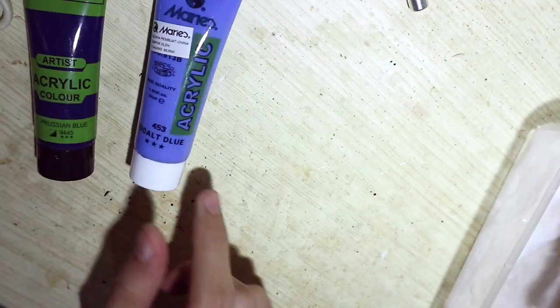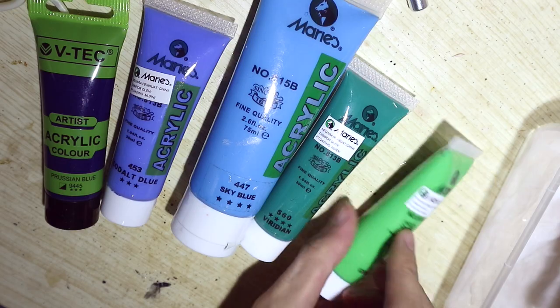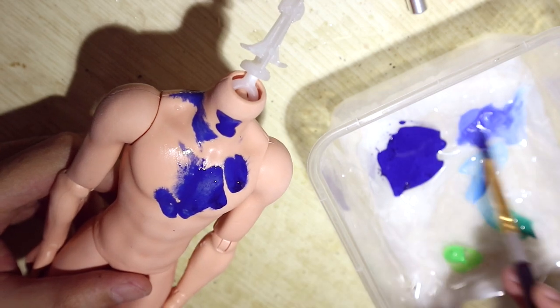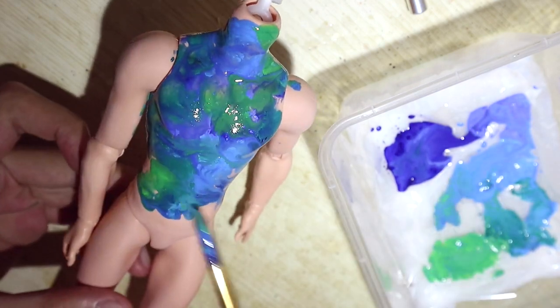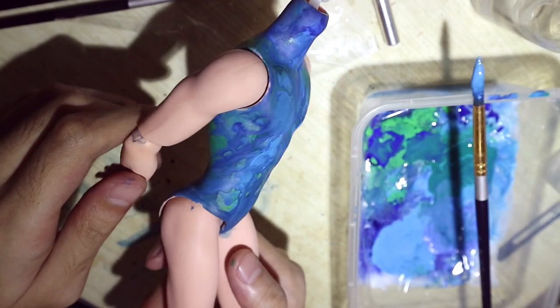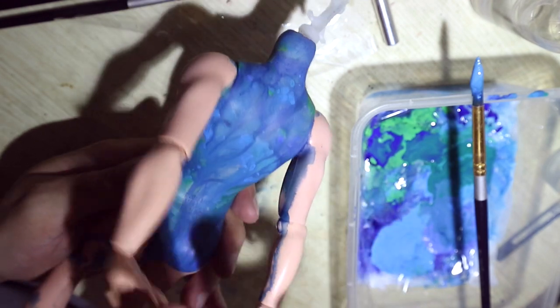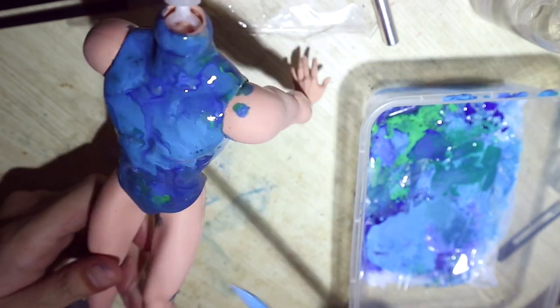I'm going to marble the doll using these colors. I add a lot of water to each color and apply blobs of them to cover one body part at a time. After the first layer is dried, apply another. The drying time takes a while because you need to add a lot of water to make this work, but the process is really fun and effortless. Four layers of watery paint would be sufficient to get a nice coverage.